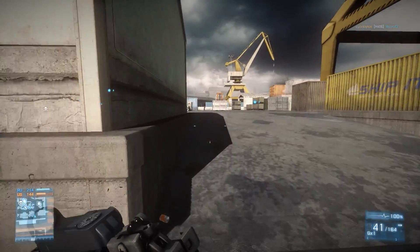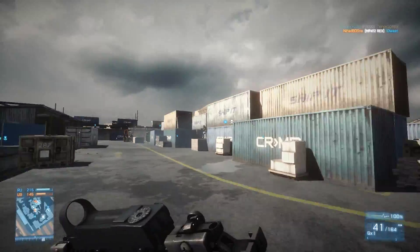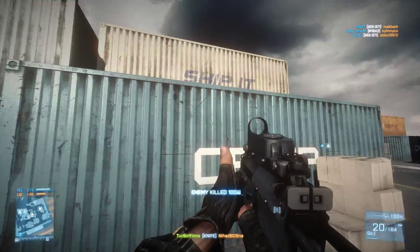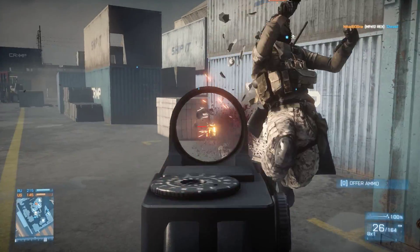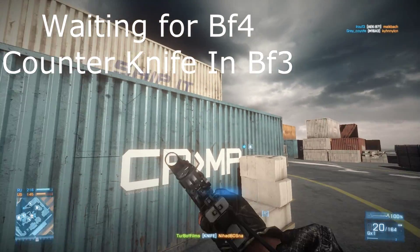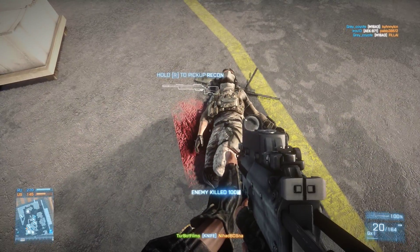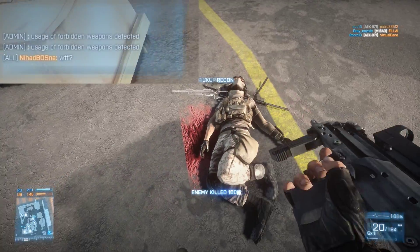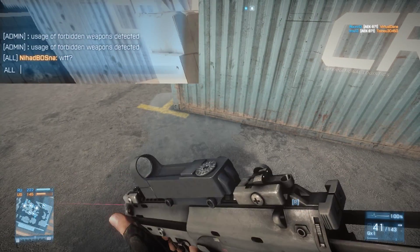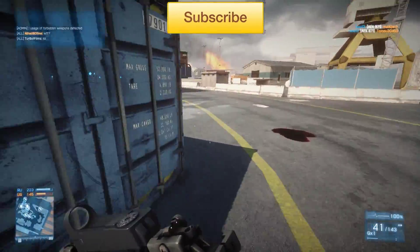When you are marked as a high value target you get about 45 seconds of it — not that long — but it marks you on the map for everyone to see. The high value target gets a boost in points when killing enemy players, but your ally team also gains significantly more points for damaging and killing you than normal.